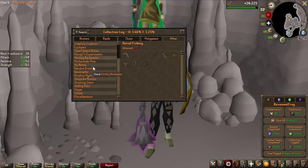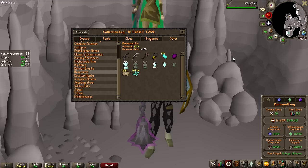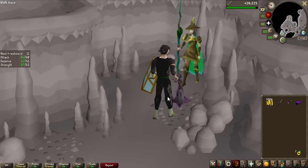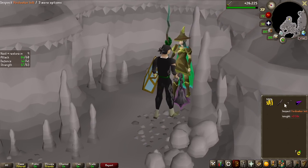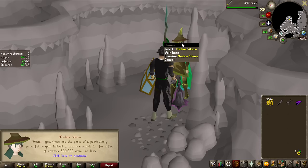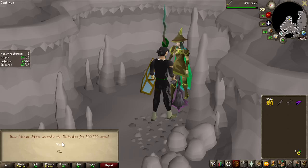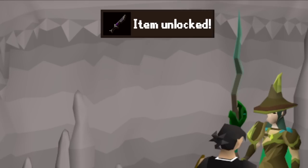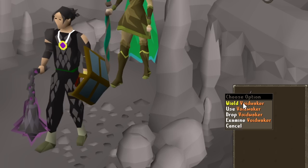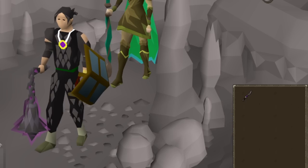Let's go ahead and finish this. We still need 75 attack, as I mentioned, but let's go ahead and make the Void Waker with Madame Sicaro. You need 500k as well. This is an absolutely monumental moment — the Void Waker unlocked on the Bronze Man account. And as I said, I need 75 attack, so we are going to Revenants and killing either Knights, maybe Dark Beasts, maybe Dragons — all the way to 75 attack.